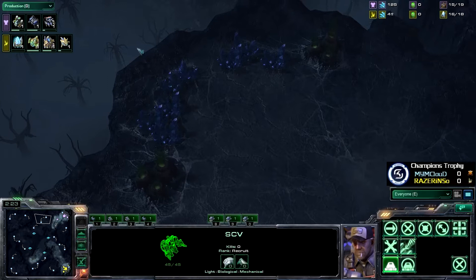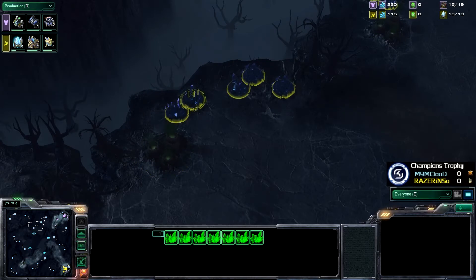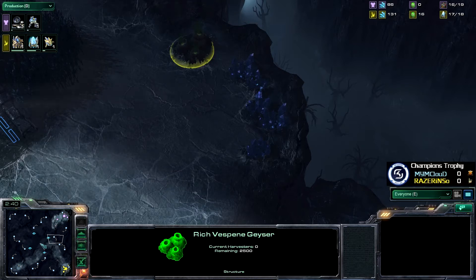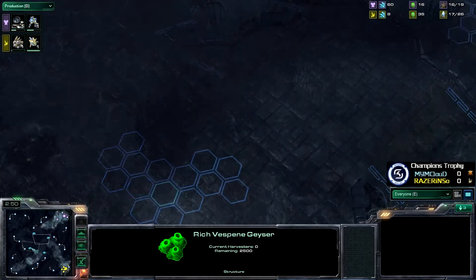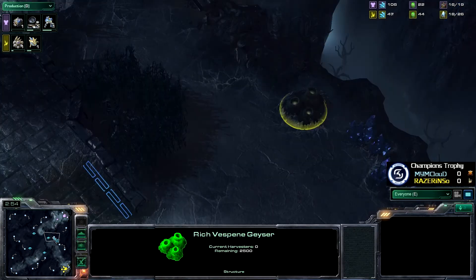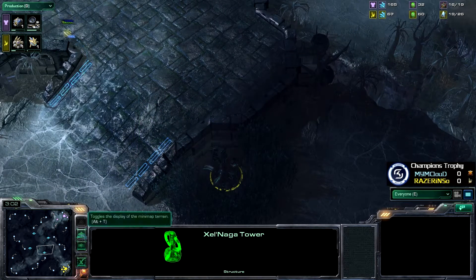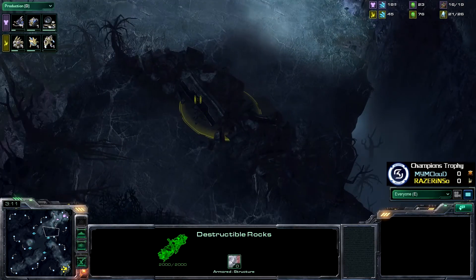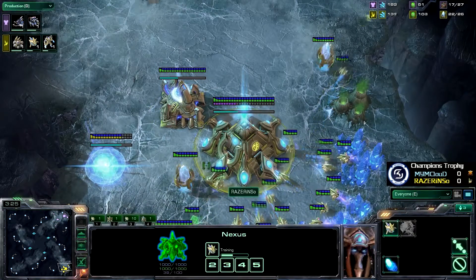Looking at the rest of the map, there's another full expansion toward the center top and several reduced-mineral expansions — roughly five patches each — scattered at the 12, 3, 6, and 9 positions. In the very center there's an elevated position with four ramps, which is the initial pathway to different parts of the map. With both players spawning on the right, the watchtowers will be important, and especially this set of destructible rocks blocking a quicker route between bases — those will likely get knocked out for mid-to-late game pressure.